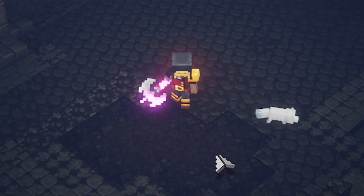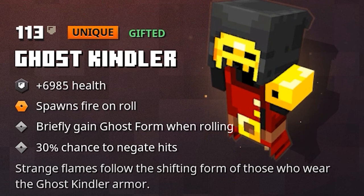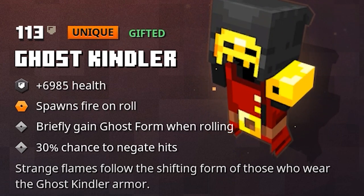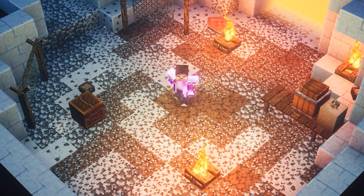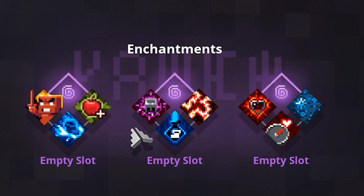In my opinion, this is definitely something that you shouldn't really focus on. But the Ghost Kindler itself — the armor looks super badass. So you can tell that the Ghost Kindler doesn't have a really awesome standard enchantment kit. The spawn fire on roll doesn't deal enough damage, and the ghost form is way too short. But the 30% chance to negate hits is quite decent. Of course, there are also other pieces of armor with a 30% chance to negate hits, but the other two enchantments on those are way better. If you manage to find a Ghost Kindler with some really nice enchantments, this can actually turn out to be a very great piece of armor.